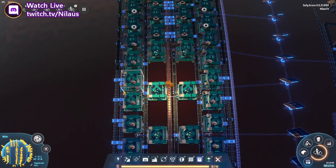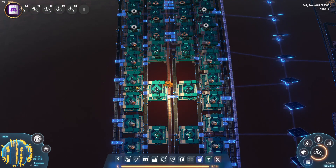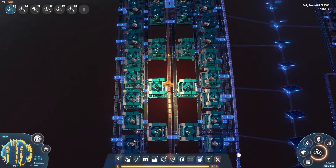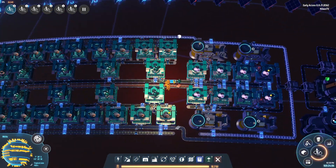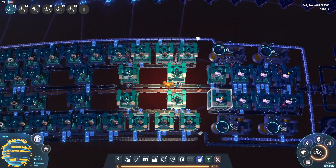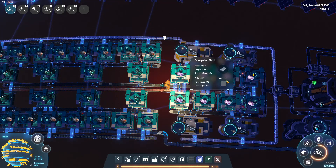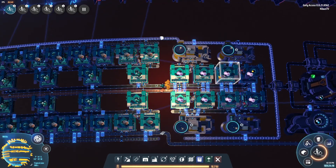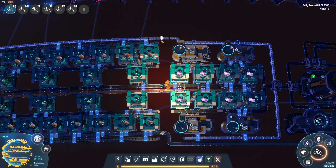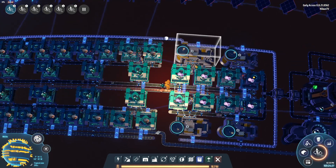I continue the copper even though it's not being used at this point — it'll be used further down the line, so I just let it pass through. On either side we have iron and gears and magnetic coils going in, which supplements with more magnetic coils. I've put memo markers on these belts to make it easier when you look at the blueprint — if something is empty you can quickly identify what's supposed to be there.